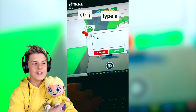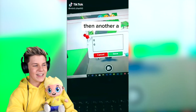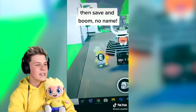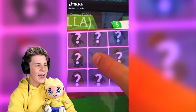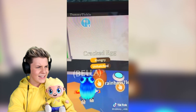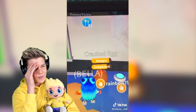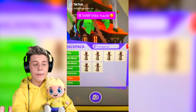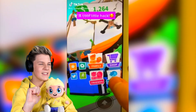Trying Adopt Me hacks — control J. Yes, this is a real one. It can completely remove your pet's name, which is pretty cool. Then: if you tap it a certain amount of times and put a cracked egg in there — no, this doesn't work. I can already tell it's clickbait, although they did get a legendary. I still think it's clickbait.